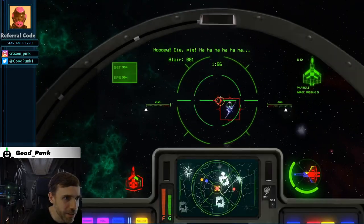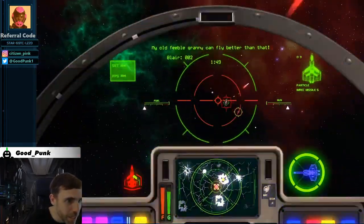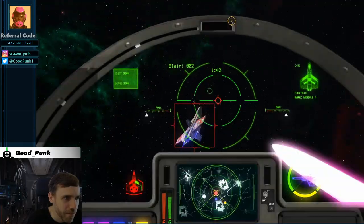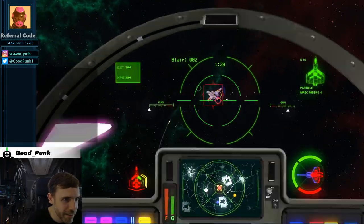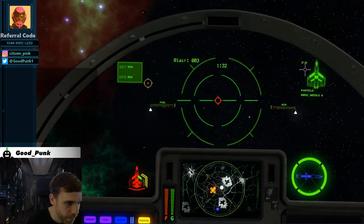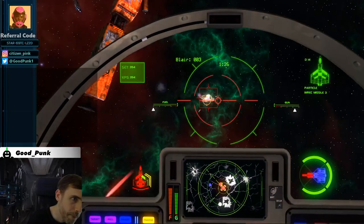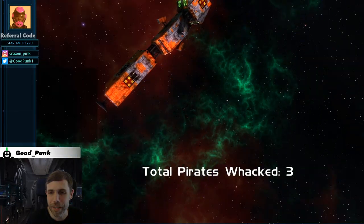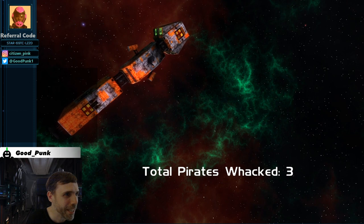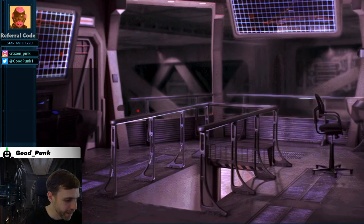You definitely need to take out those turrets faster than I did. At least I was able to distribute the incoming damage very evenly — my whole ship is red now, but it still seems to behave just fine. Not quite sure if there's any real damage model. Only got three kills this time around, but I did take out the turrets. Maybe you take out one turret, kill the pirates, then take out the second turret in between waves.